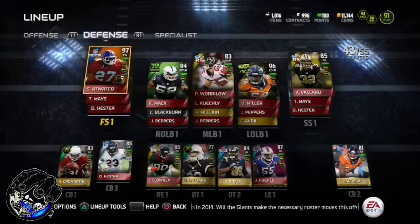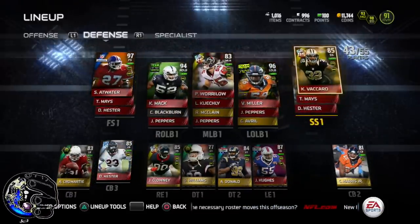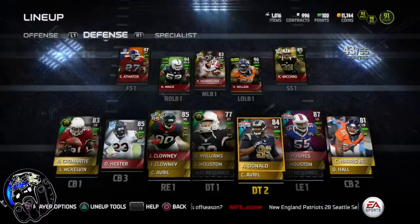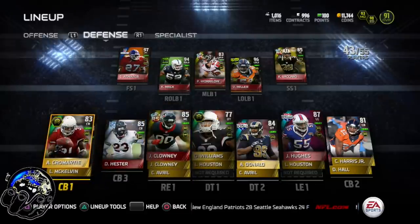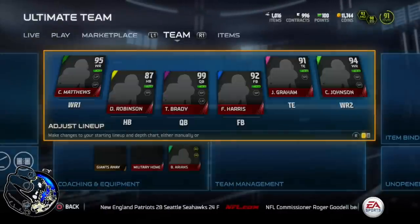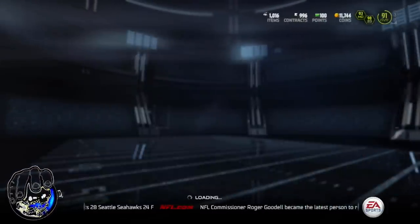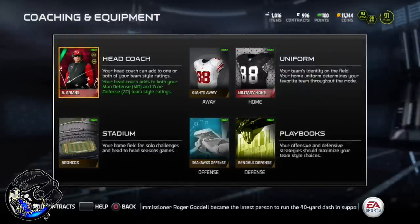So just so you could take a quick look at it: the Atwater, Warillo, Miller, Vaccaro, Chris Harris Jr., Hughes, Donald, D. Williams, Clowney, Hester, and Cromartie. So pretty much these cards and the coach, which I'm going to show you right now, will give you a 93 and a 98 defense. This is the Bruce Arians Elite, which I paid like 6,000 coins for, just to use for now.